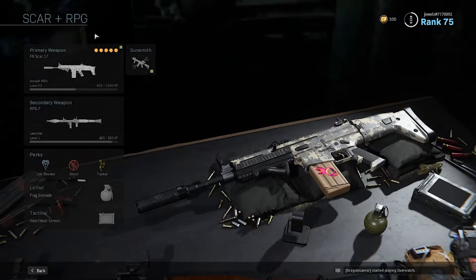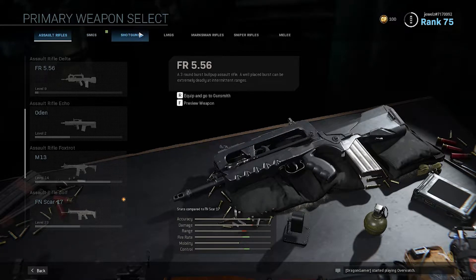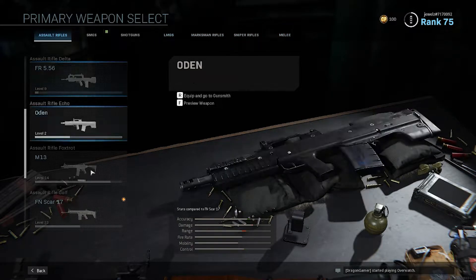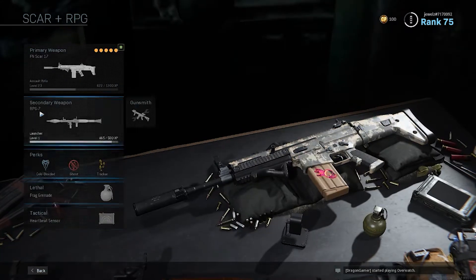The first thing you want to do when making a loadout is go to your primary weapon selection. You've got assault rifles, SMGs, shotguns, LMGs, marksman rifles, sniper rifles, and melees. A lot of you are going to take just an assault rifle.